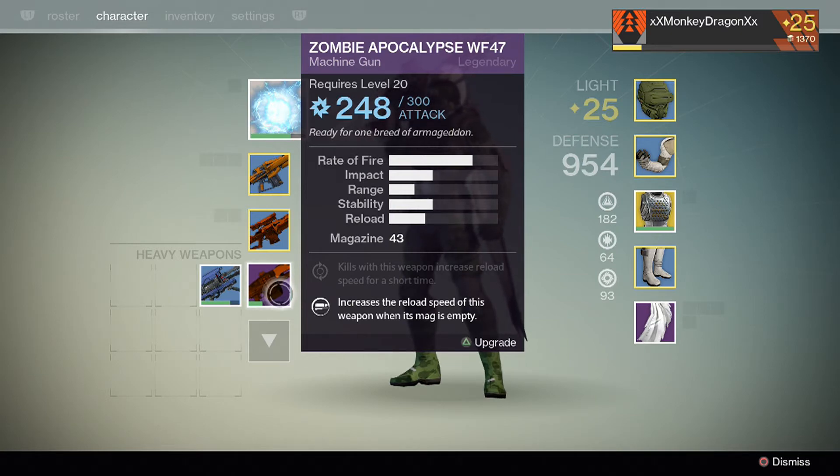Your rate of fire is obviously what it is. Your impact is your damage — that's how much damage you're going to do per bullet. Range is your damage drop-off; at a certain range your bullets just start doing less damage. Stability is how much your gun veers off when you're shooting — some guns kick up to the right, some kick straight up. And then you have your reload speed and your magazine size.